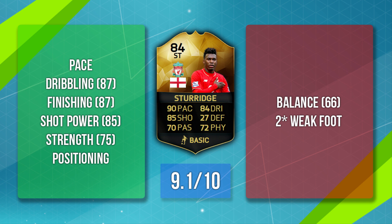I'm going to give this inform Daniel Sturridge card a 9.1 out of 10. A great striker, and to be fair his current price of around 300 to 400k actually isn't that bad. The main difference between the inform and the non-inform for me was definitely an improvement in the dribbling, and also his finesse and long shots in general were much better on this inform card.